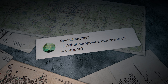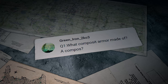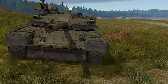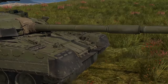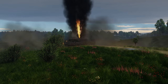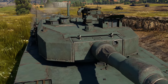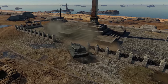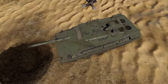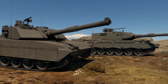The last question today comes from Green Iron 2Co3: what is composite armor made of? Engineers in different countries used textilite, rubber, and ceramics, trying to find the perfect balance between maximum protection and minimum weight. Overall, you can call armor 'composite' every time it has more than one material in it. There is one exception though — air. When there is a layer of air between the steel plates, this is called spaced armor, not composite.